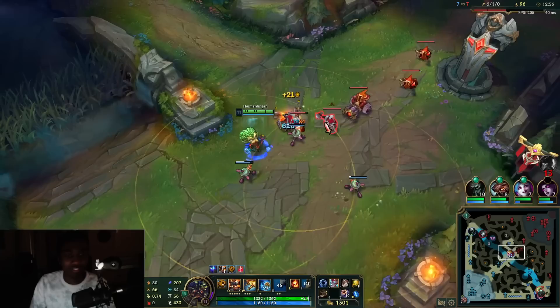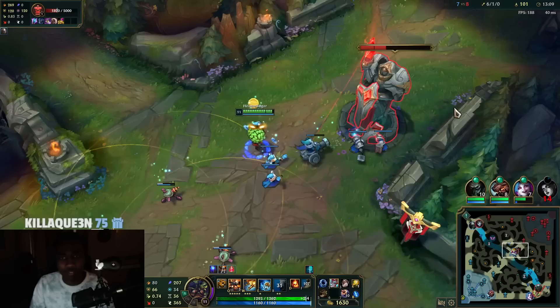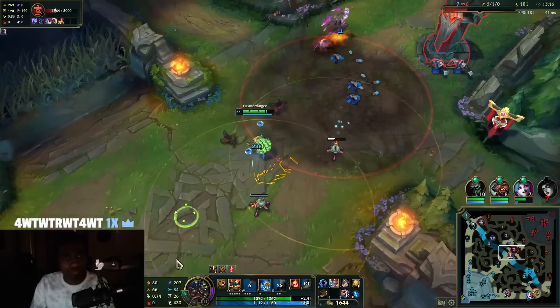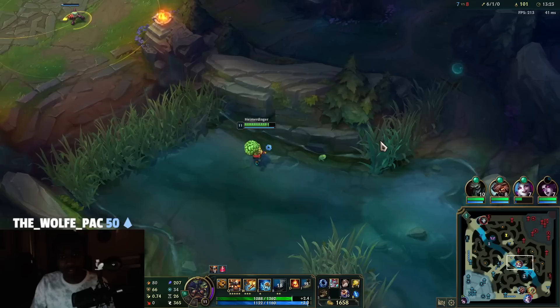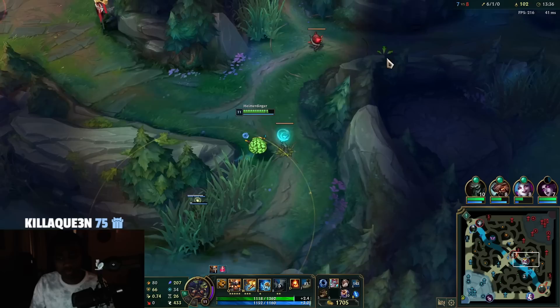Gangplank isn't even safe under tower — we don't need to be ganked to get kills. Elise doesn't want to gank anymore. We might be able to set something up. We can't right now — I'll just wait for my ult and then try to do something sneaky.